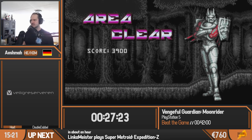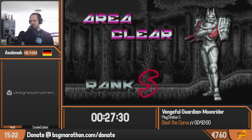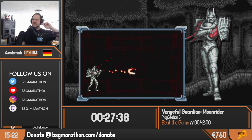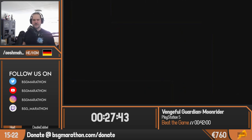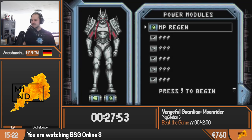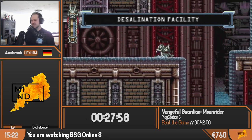This is also the second to last stage on the level select screen. So we now go into the desalination facility. Double, I think you wanted to say something — if you hold up for a couple of minutes we can do donations during the next autoscroller. The Flamering ability is absolutely useless for a speedrun — you don't want to see it. The Photon Dash just outclasses everything else by a tremendous amount. The desalination facility is the mandatory water level for these kinds of games.